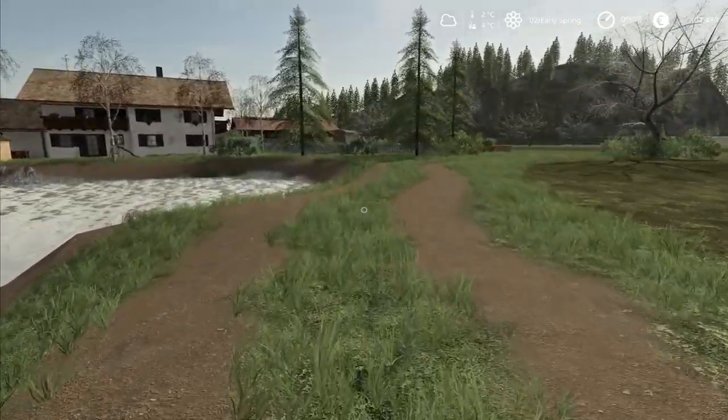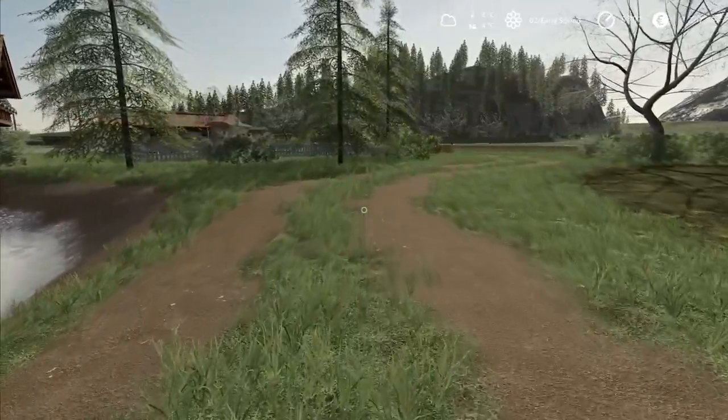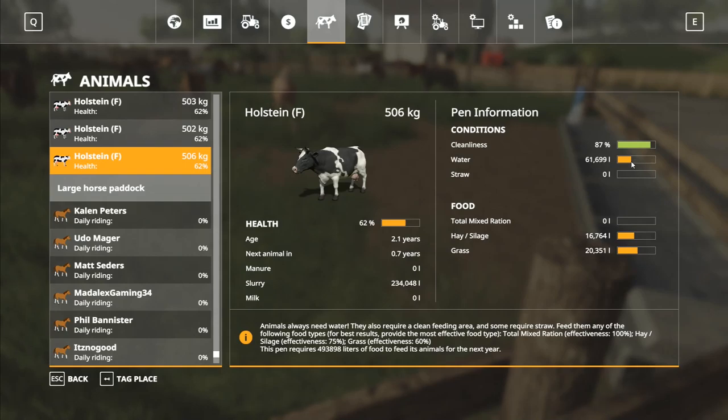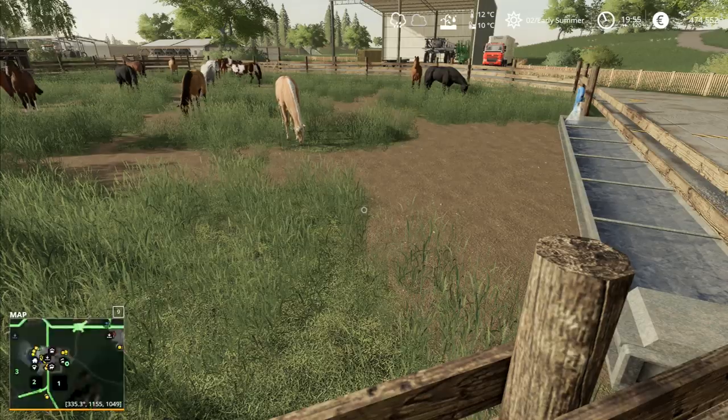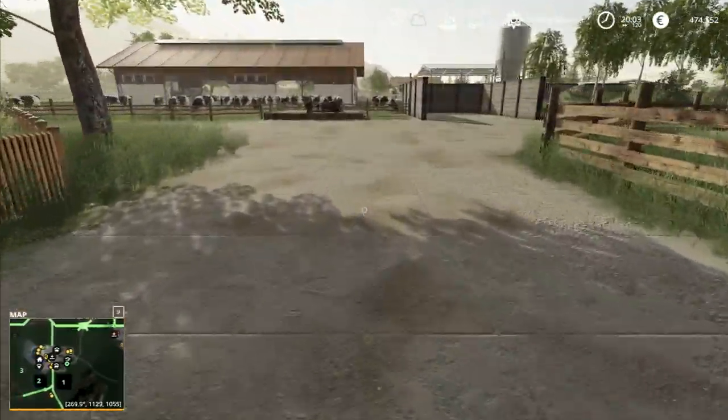Hey folks, it's Withguy - how you doing? Welcome back to Alps Panorama at the northern sea here in Farming Simulator 19. The water is filling up - it's taking a while but it is filling up, that's all that really matters. The rain has just about stopped.